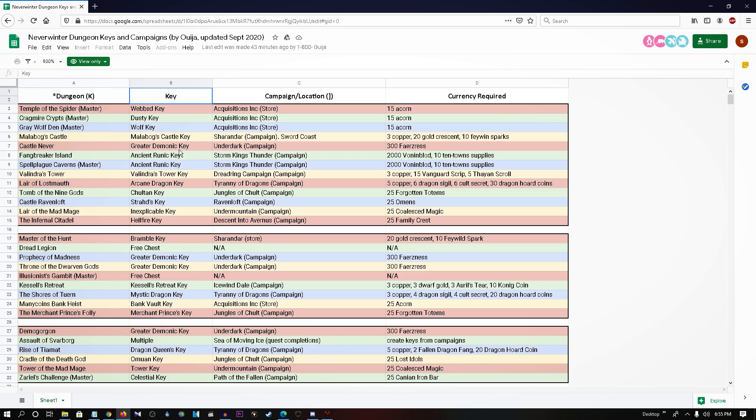I hope this will help. Campaign and location — as I was talking in the video, web key in Acquisition Incorporated, dusty key in Acquisition Incorporated — you're going to need 15 acorns, it's very simple. The same goes for other keys and what currency is required. This is available in the pinned comment and will be in the video description — you're free to share it, just keep in mind that we will update this as time goes by. Thank you for watching, shout out to my channel members and my team — Kret, Ouija, Saskia, Stefan — and Northside is out. Hope you enjoyed the video and hope this will help, at least for the time being.